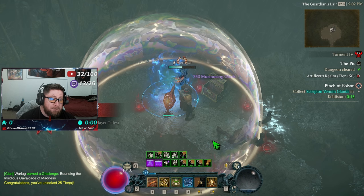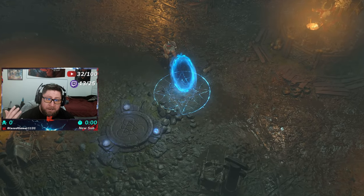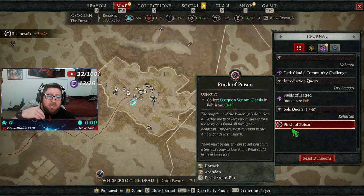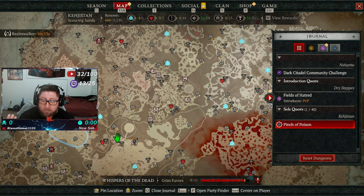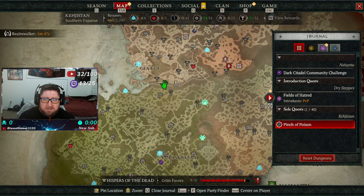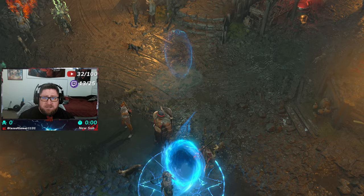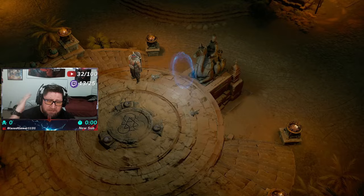If you don't have this potion already, you can do what I did and have a friend trade you one. You'll see on the right-hand side of my screen: 'Pinch of Poison' — it seems like during the update this quest got reset and you have to do it all over again. This quest is down in the bottom-left corner in Gea Kul, and this is how you unlock the potion itself so you can buy endless amounts.